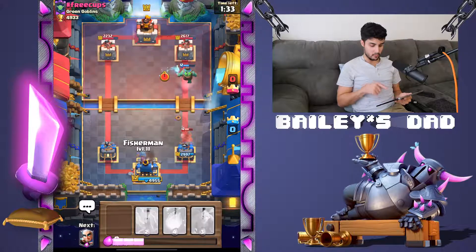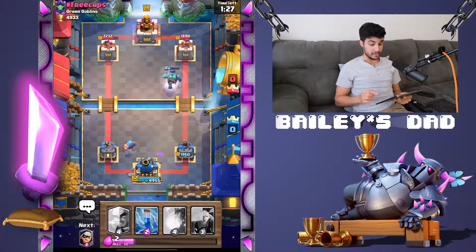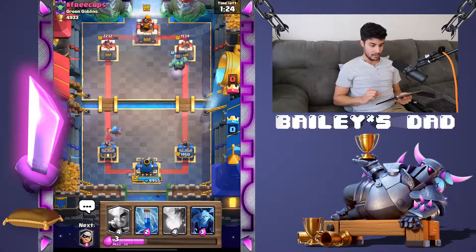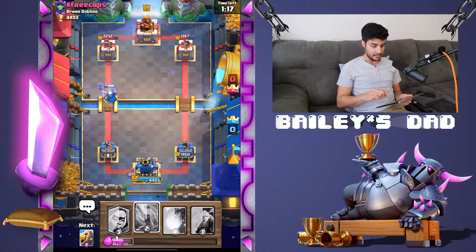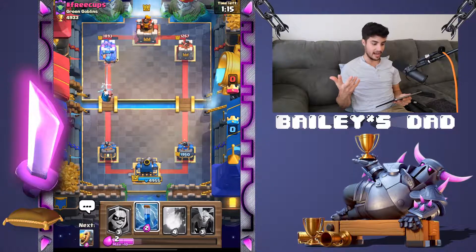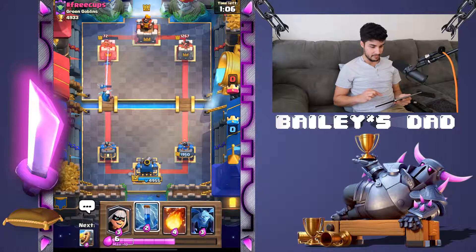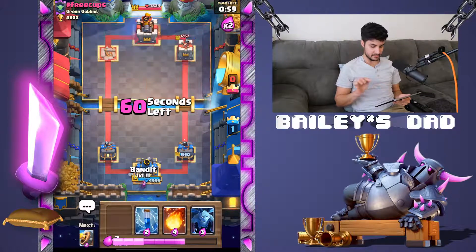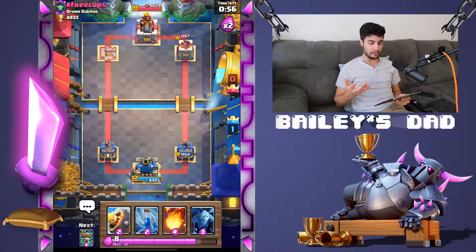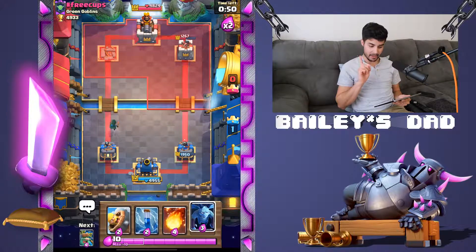We are pushing in with the Barbarian Barrel, and I'm going to put a Goblin Giant behind it as soon as that Sparky launches its attack. Please kill the Sparky. Okay, it's going to be fine — we're going to get a lot of damage on his tower. He just wasted a lot of elixir pulling my Goblin Giant and Zapped it as well. So I'm going to push in hot on the left — I should get a lot of damage. He does not have enough time, so that tower is going to go down. Beautiful. We have 60 seconds, two times elixir — putting Bandit in the back so I don't leak any elixir.